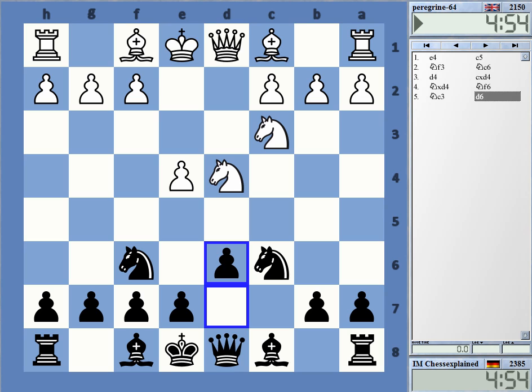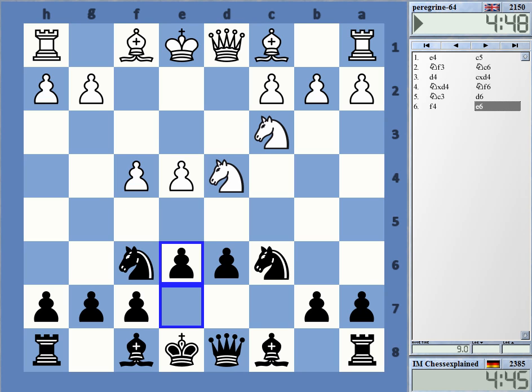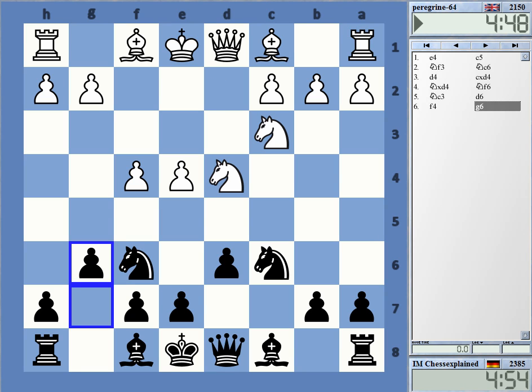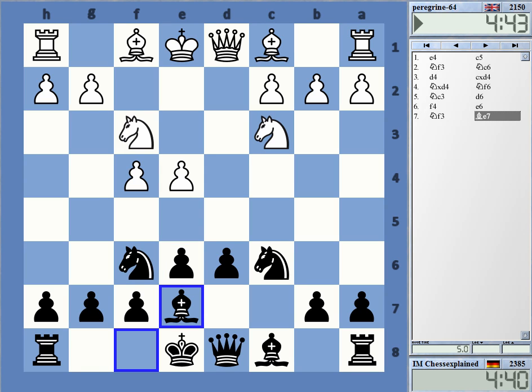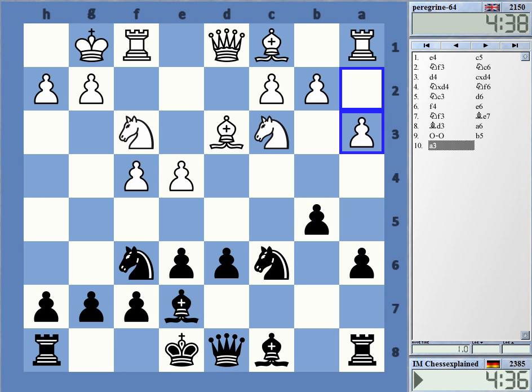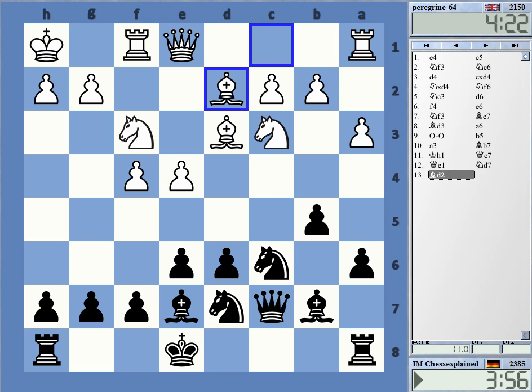Not an expert on this opening. Interesting setup there with f4, knight e3. I've seen that in games, but no particular idea how this is best answered. Here black has a couple of options — certainly g6 or e5. I went to a Scheveningen type of setup, which is definitely playable.